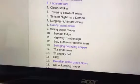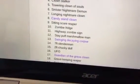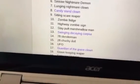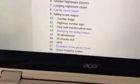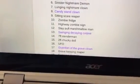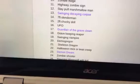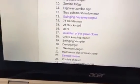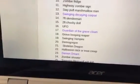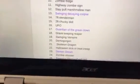Highway Zombie Sign, Stay Puft Marshmallow Man, Swinging Decaying Corpse, 7-Foot Slenderman, 2-Foot Chucky Doll UFO, Guardian of the Grave-Keeping Reaper. And then we've got Swinging Vampire, Demogorgon, Skeleton Dragon, Halloween Trick or Treat Creep, Demon Dream.